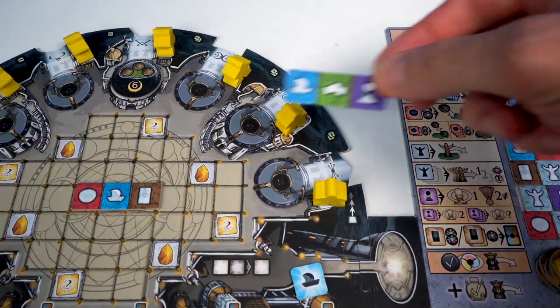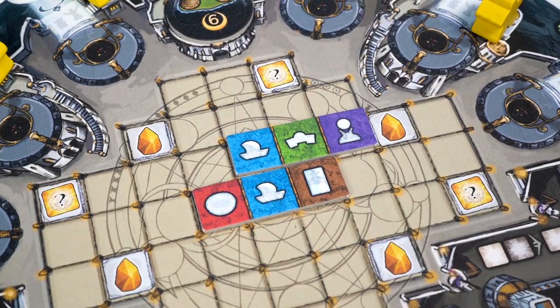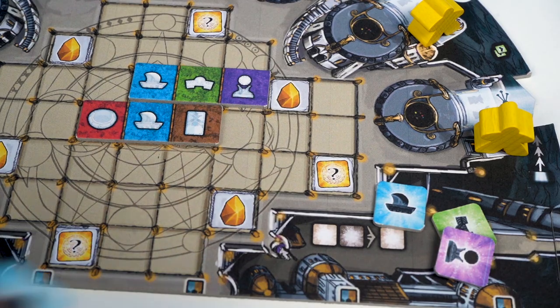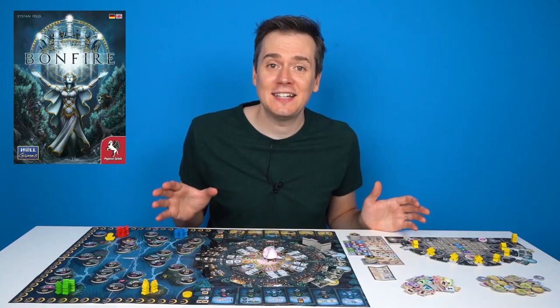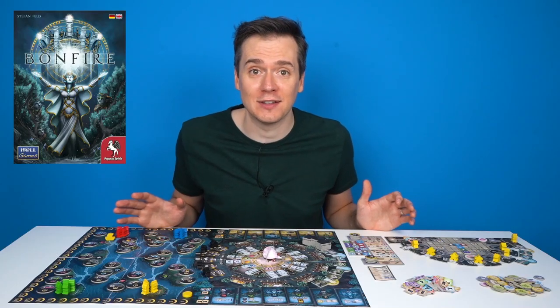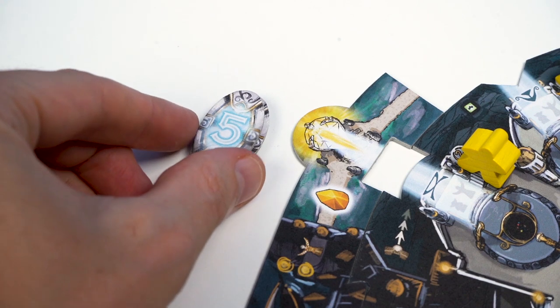To get more action tiles you need to add a new fate tile to your board. You get an action for each icon, and extra if you're able to connect up matching icons. The end game is triggered when a certain number of novices are in the high council. All players get five more turns, but you can finish early to take a point bonus instead.